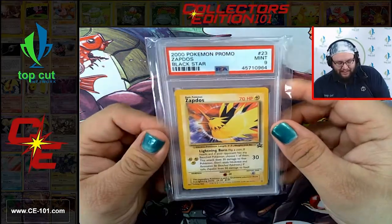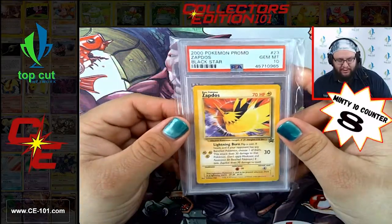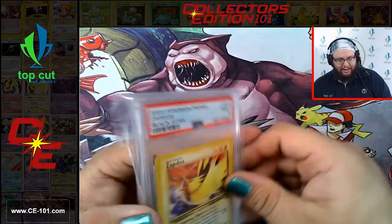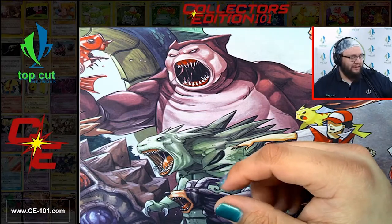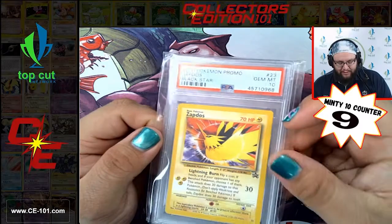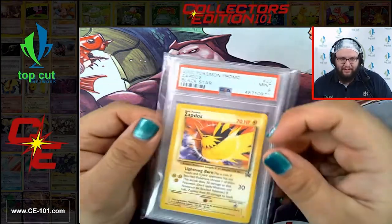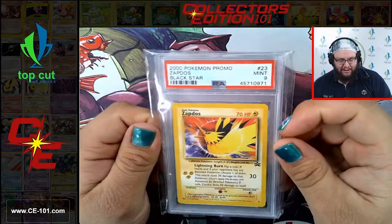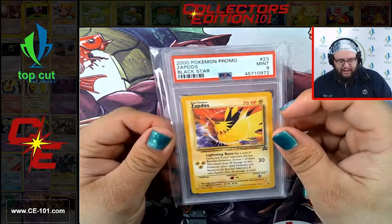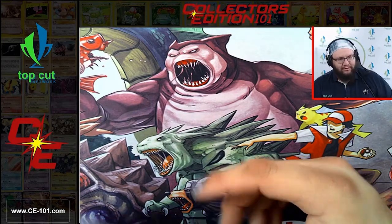Finally our first non-10, we have a 9. We're just going to burn through all of these. Another 10, another 9. These cards were definitely given out during the film - I believe it was the second movie, because this was the whole movie of Zapdos, Articuno and Moltres kind of going at it. It was the Pokemon Movie 2000, and by far one of my favorite films. Just overall really great story, really great animation.